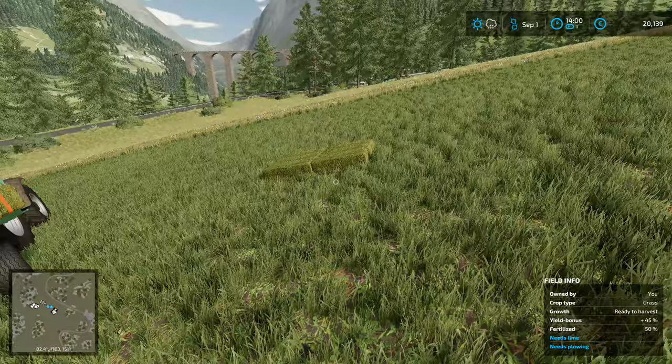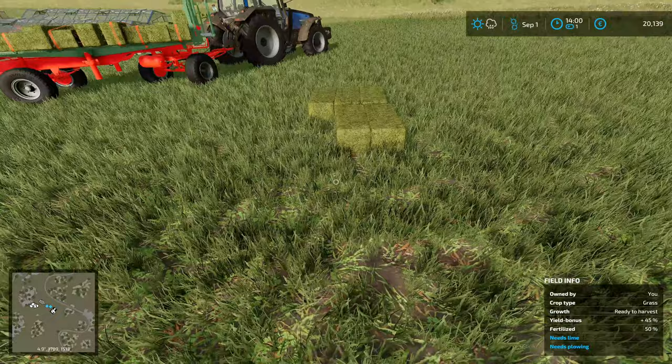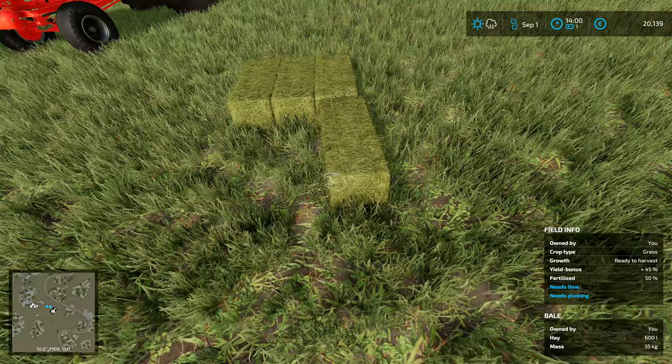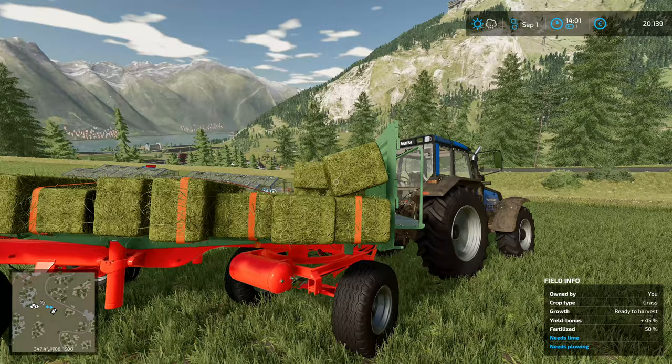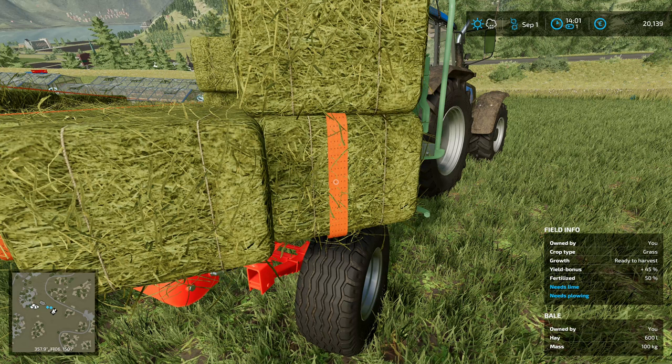I can't accidentally knock the whole load off — I have done that before. In Farming Simulator 19, when I've been trying to hand stack bales, I've actually accidentally knocked the entire load off, and it's heartbreaking. I've also done it when loading with a loader. If you aren't careful and don't make good use of the straps, the best thing to do if you're trying to build a high load is strap the bales and then load the next bit on top.